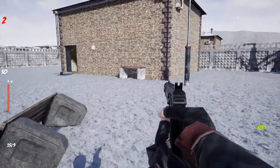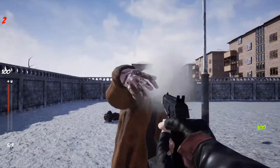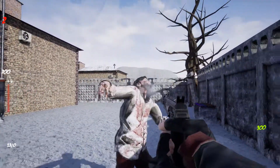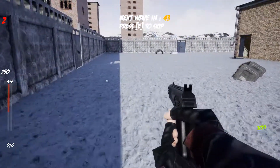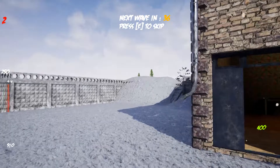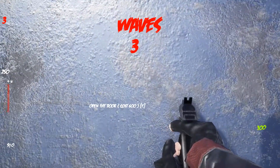I'm almost out of bullets. How am I doing cash-wise? 300? Wait, did it just cost me money to reload? Can't be right. I just get no cash for... When I sprint I have $400, when I walk I have $300. What is happening here?